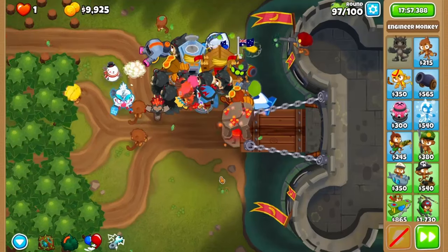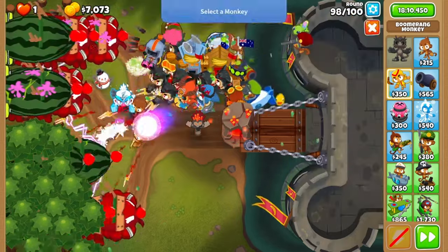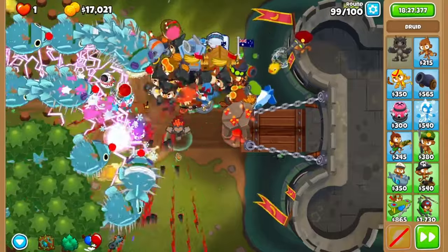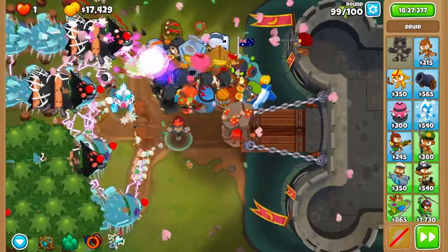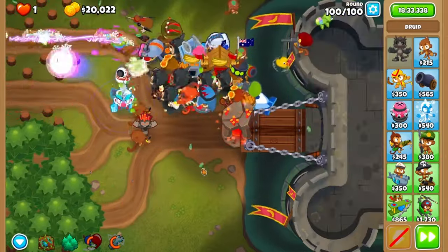After beating round 96, open the top two lanes up. Beat round 97 and then grab a mob press on strong. For round 98, overclock your avatar of wrath — the wave will completely melt. For round 99, sabotage the DDTs once more. On round 100, overclock one last time on your avatar of wrath and you're done.